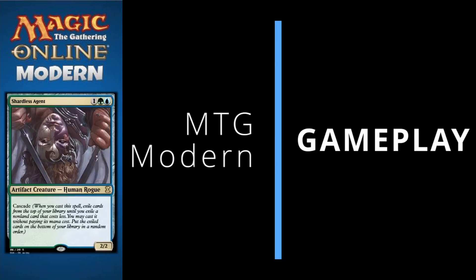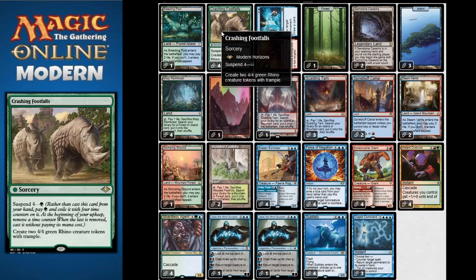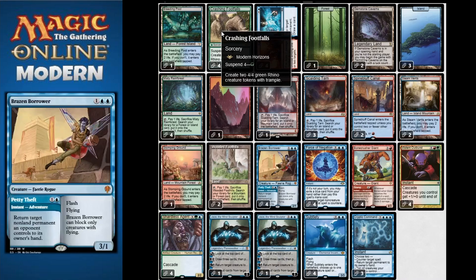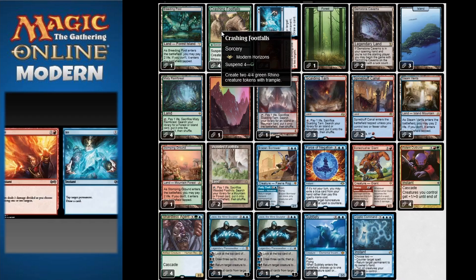Welcome to another Modern gameplay. Today we'll be bringing you big and thick - that's right, we're playing Crashing Footfalls in Modern. We want to create early rhinos. Crashing Footfalls states that it's four suspend one green, and it creates two 4/4 green rhino creature tokens with trample into play.